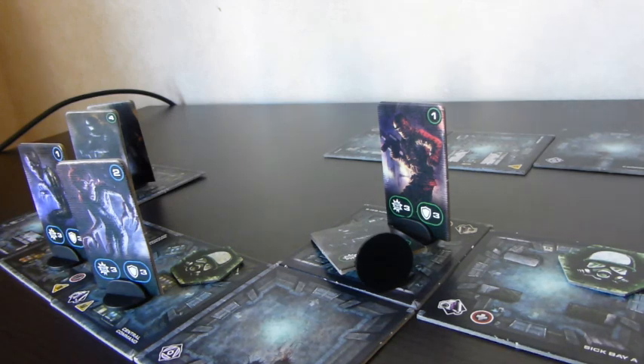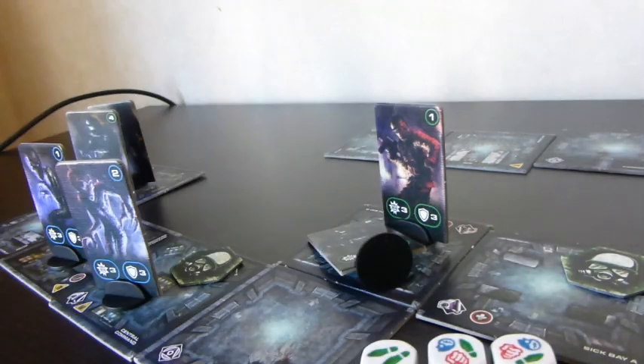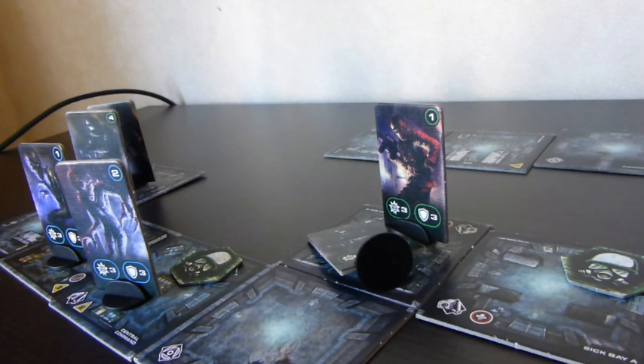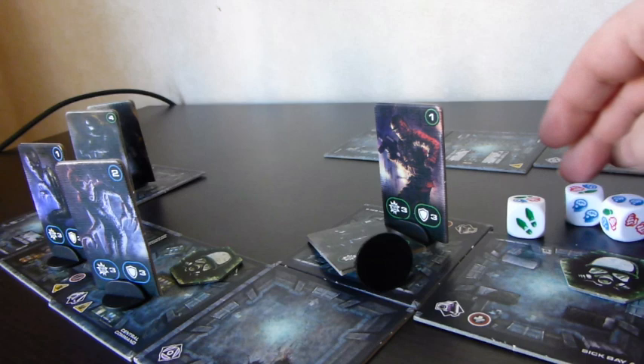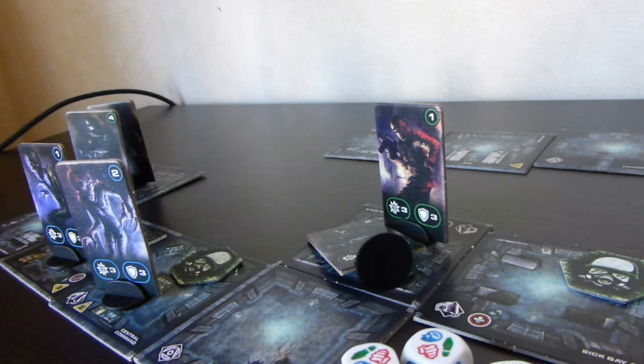My next turn. I take my adrenaline card. I've got to deal with the guard — can't take a threat, so I outwit. My brains are currently three, so I roll three dice. I only rolled two brains — I did not outwit him. That means he automatically attacks me. He rolled two — I have one defense — I'm losing one card.